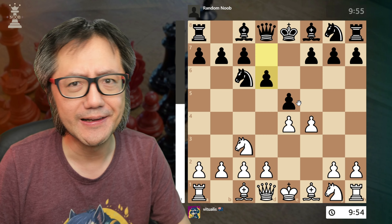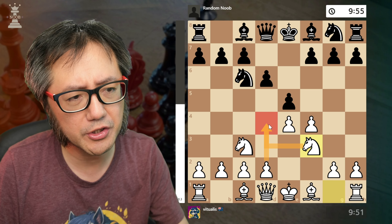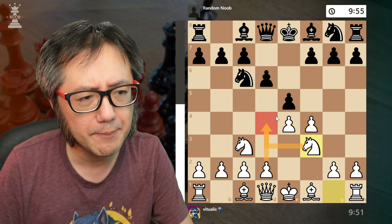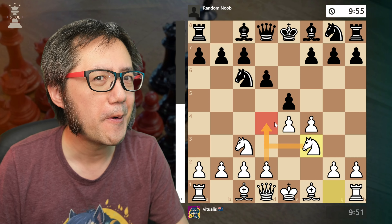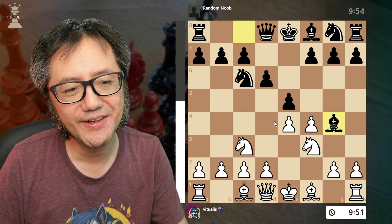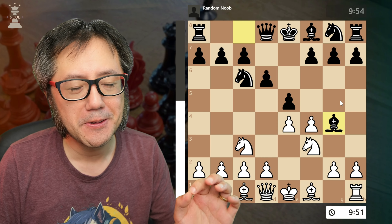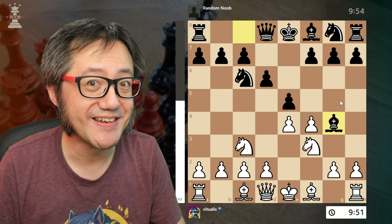In this position, we develop the other knight. The idea is to control the d4 square, potentially pushing d4. But black plays bishop to g4, pinning the knight. This now gives me an idea.